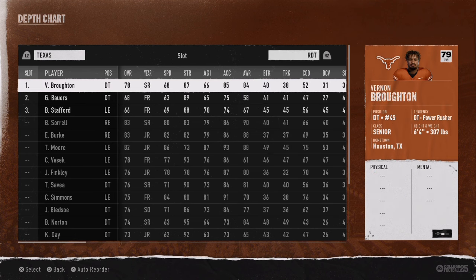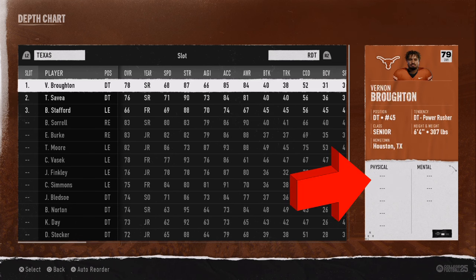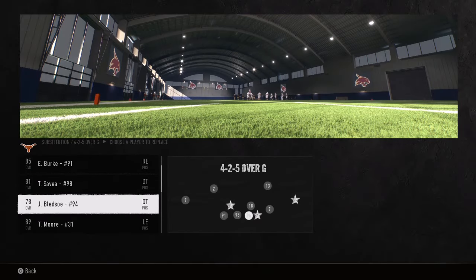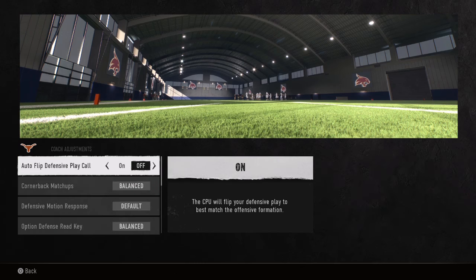Let's go over how to stop every run in College Football 25 and how to be better at stopping the pass. Starting with the depth chart, go to where it says rush defensive tackle and look through your depth chart. Anybody with the abilities inside disruptor or outside disruptor — bronze, silver, or gold — you want them on your defensive line on first and second down, because people are more inclined to run the ball.